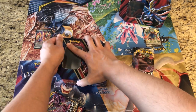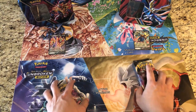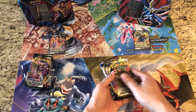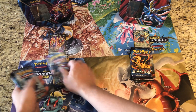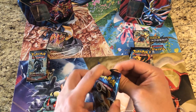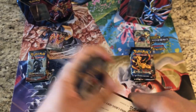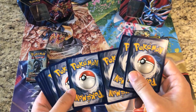Alright, let's go — we've got Zacian versus Zamazenta here. We'll start oldest to newest, which means Evolutions first. Oh, Blastoise versus Charizard pack art — leaf energy right off the bat. Enjoy that Evolutions code!